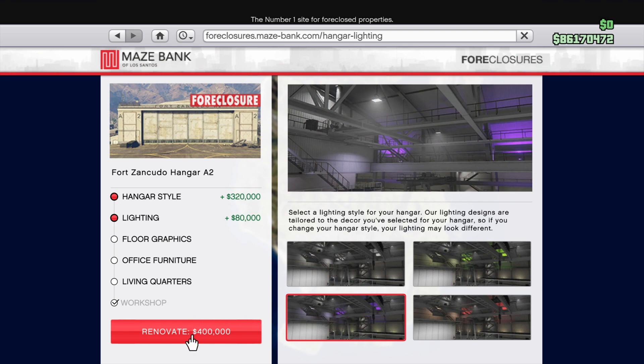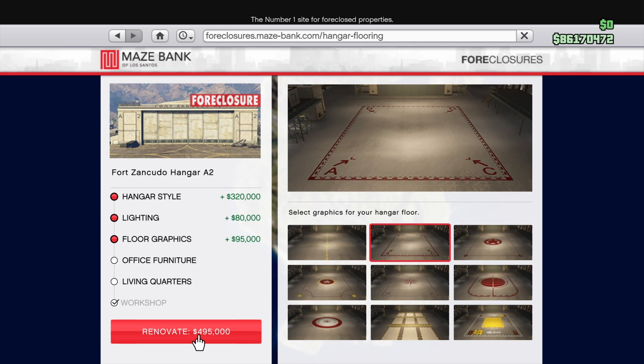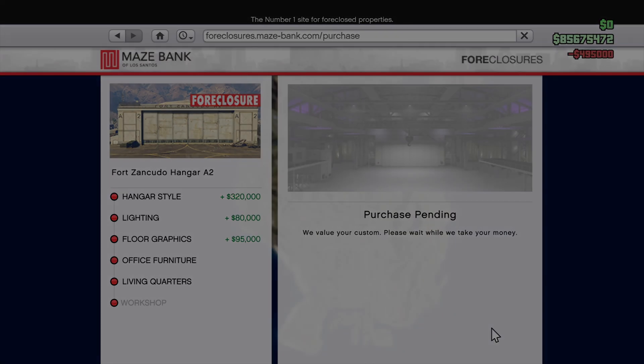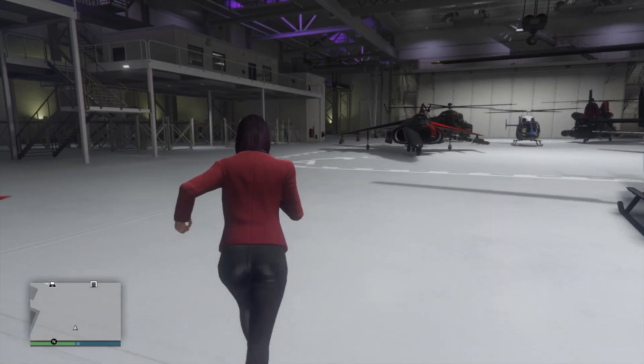I chose to go back to style option number nine with purple lighting because that's what I wanted to keep. Now looking at the floor graphics, this was the first time I recognized that the style you had chosen affected what your floor graphics looked like. Style number two on the floor graphics was a $95,000 update and it's just white — I was expecting it to look like the picture.